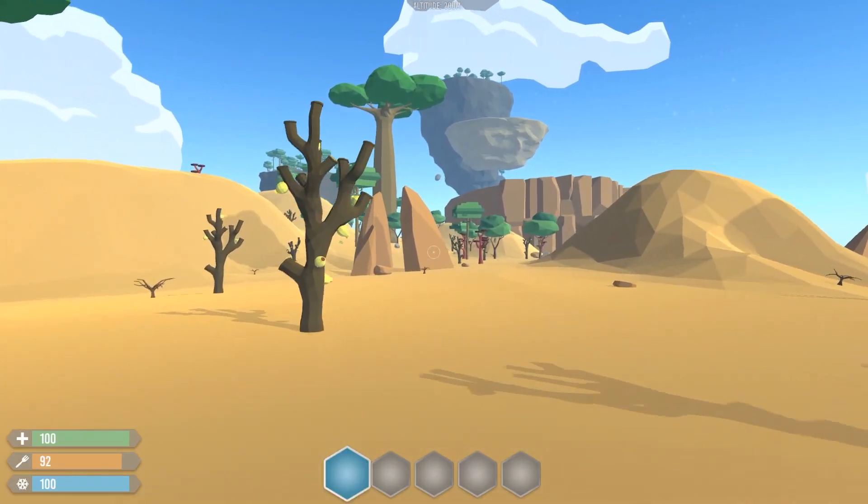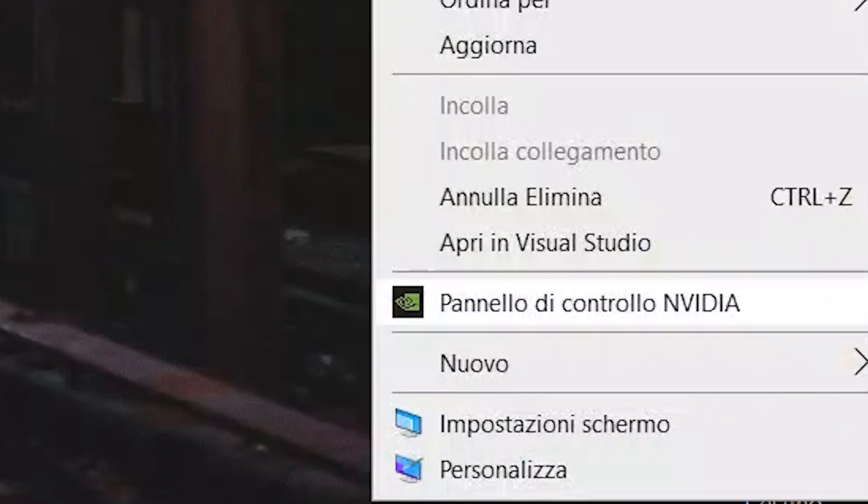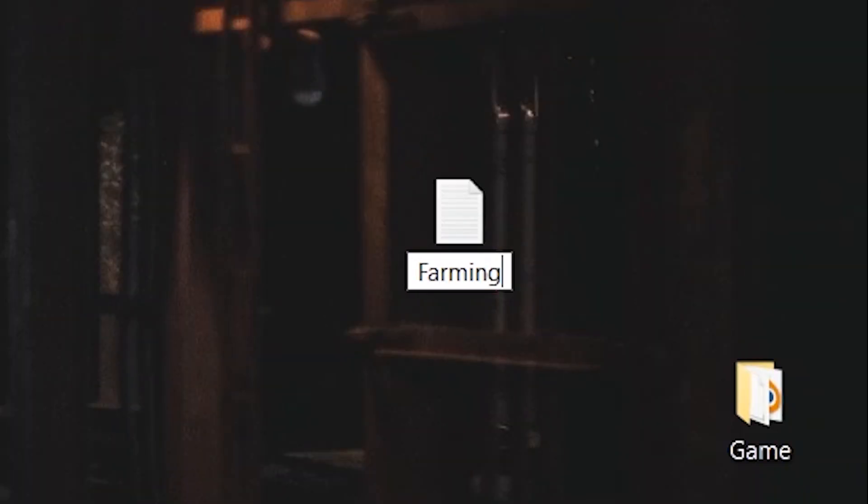In the previous devlog I said I was going to start working on the farming system, and that's what I did. To start off I wrote a list of everything I needed from the farming system, and what I came up with was: pots, dirt, seeds, and water.